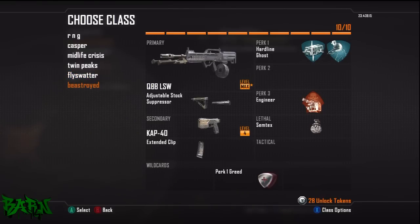Finally, Beastroid - this is my go-to class, I use it a hell of a lot. It's good for mid-range maps. Adjustable Stock again on the LSW, and I put the suppressor on it. If I've got two or three people and I sneak up behind them, with the LMG unsilenced a couple of shots and the other people turn around and know exactly where I am. With the suppressor I can just cut through them - it's like a saw, just takes them completely out. I can spray the hell out of them and they just don't know where it's coming from. The KAP-40 is on all my classes. Engineer again as already explained - and that's my setup.